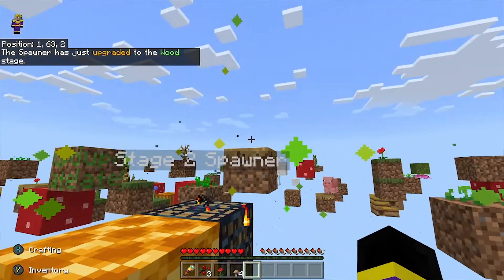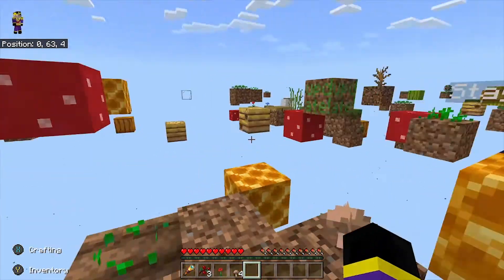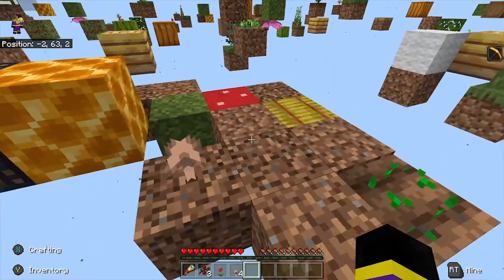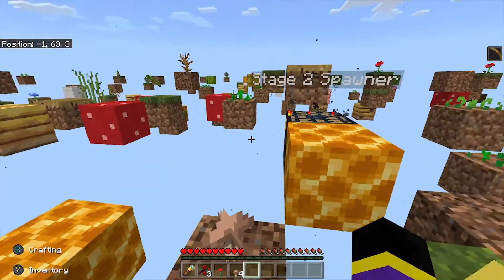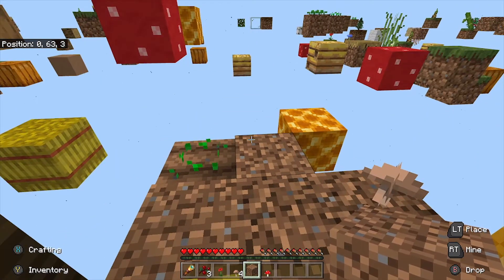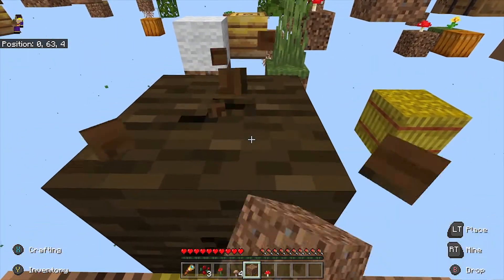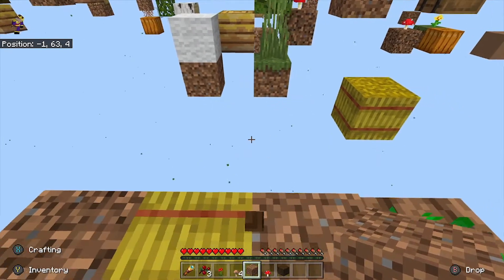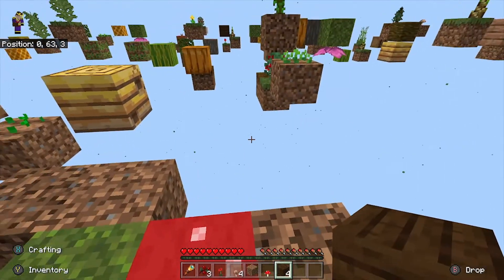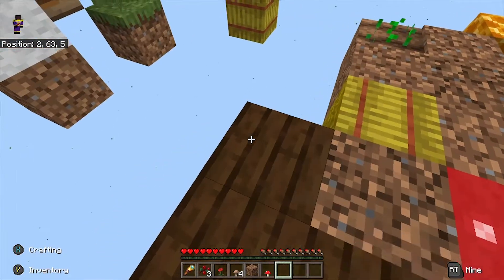My plan right now is just to keep getting blocks and trying my best not to die. We realistically need a sapling or something. Oh there we go — it's just upgraded to the wood stage, so now wood will start spawning in. There's an update block — wait, I've now got Haste, that's really weird. I quickly paused and messaged Dan. Turns out it's just a bug with the game — it was indeed a lucky block. Because the game updated mid-submission for this map it caused an issue with textures, but they work anyway so it's not a big issue.